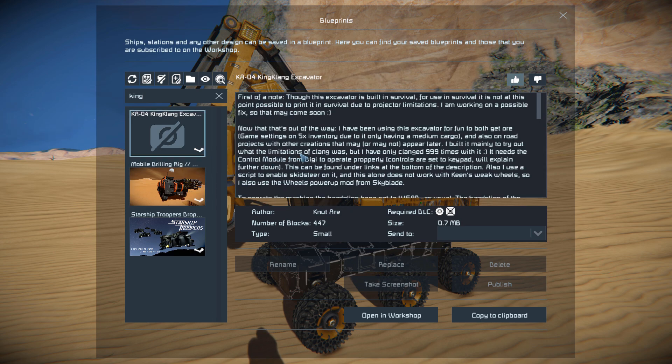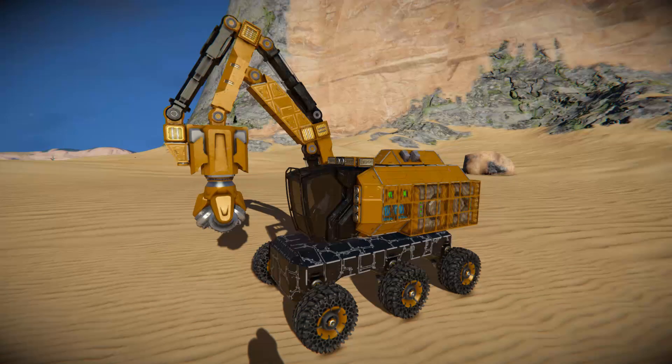Pressing F10 and finding the King Clang in the spawn menu — this thing is actually 447 small blocks using the Wasteland DLC pack and the Decorative Block Number One DLC pack. It utilizes three mods: the first being the Control Module Basic Key Bindings for Ships, which is how we'll control the drilling arm with our numpad, then the Wheel Power Up, and the Designer Pack Wheel Update.